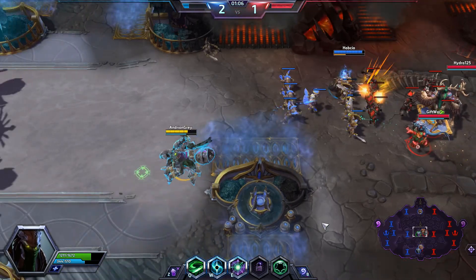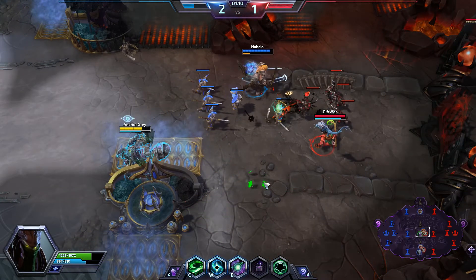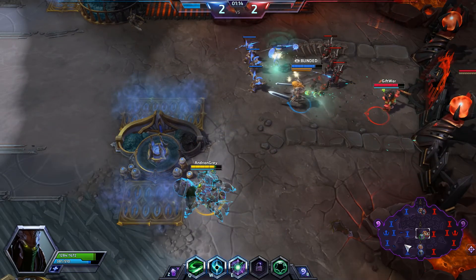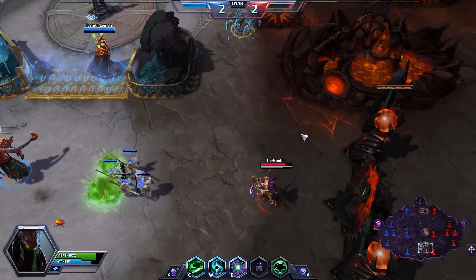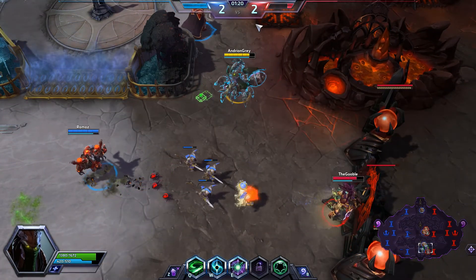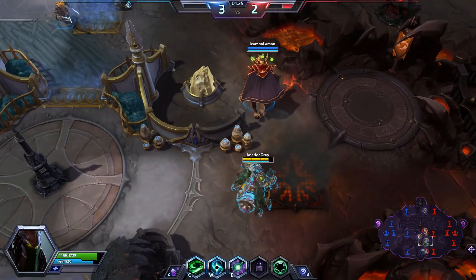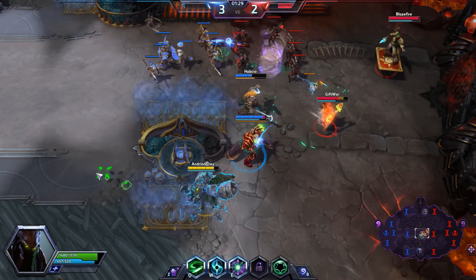The idea of this build is we get in, do a load of damage very very quickly, and then we get out again. There we go taking Lili out very quickly there, and we'll go up to the top to see if we can help Uther out. There's no need for us to stay around in lanes.